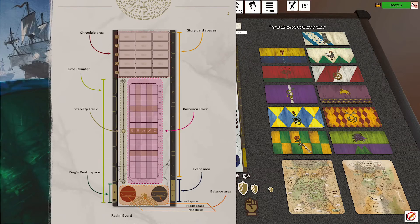The board has the chronicle area, which is where the stickers go — we'll explain the stickers later. There are also story card spaces, the event area, king's death spaces, and the stability tracker.